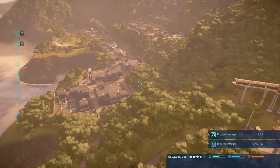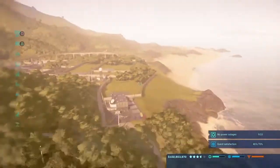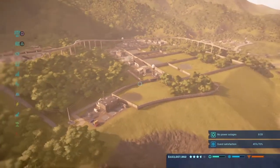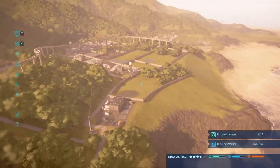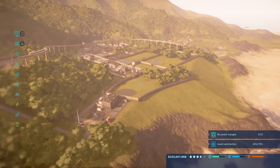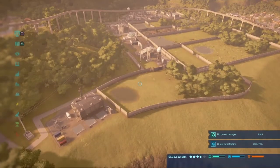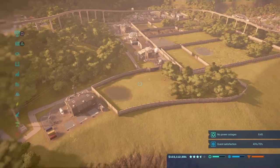Hello everybody and welcome to another episode of Jurassic World Evolution: Return to Jurassic Park. In today's video, we're going to be finishing up Isla Muerta as the guest area. There's another enclosure, and I felt that something was missing here on this island. This is Wu's island of research, and what was the thing he was researching most? That's right — the hybrids.